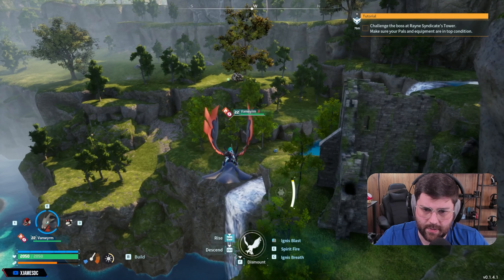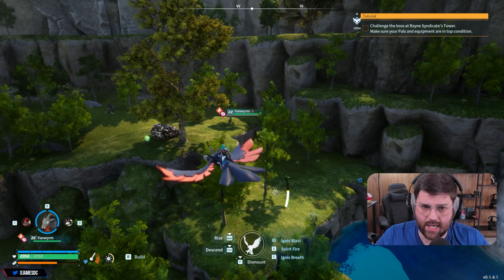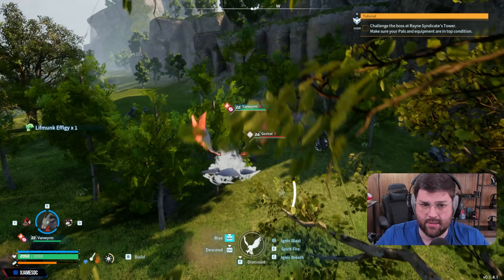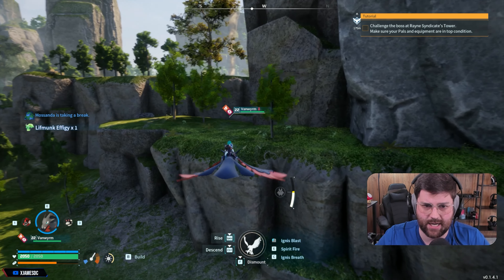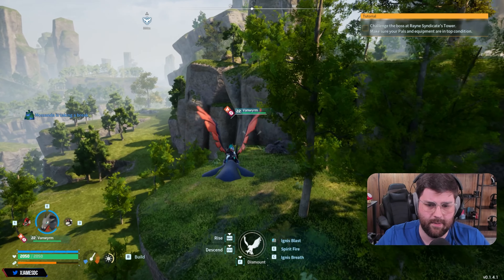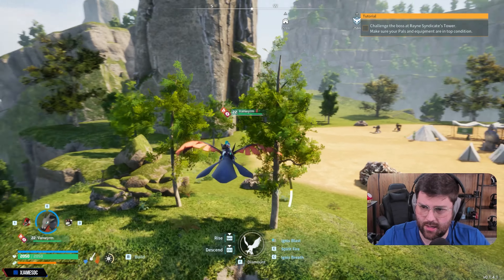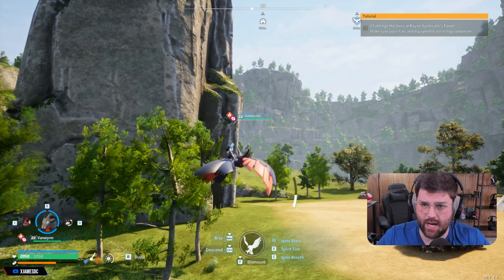There's an effigy here too. For those who don't know, I did change the egg hatching to instant in this playthrough because I didn't want to wait forever for eggs to hatch. Some might call it cheating but that's the only thing I changed. I just didn't want to wait — I was so impatient.